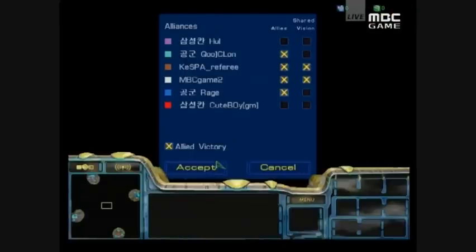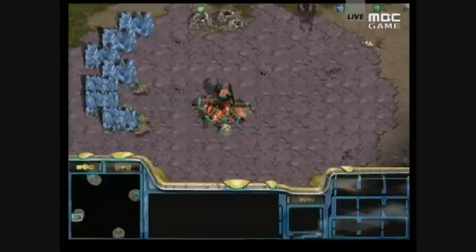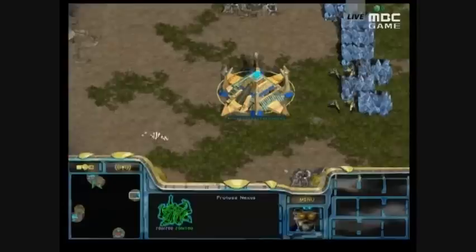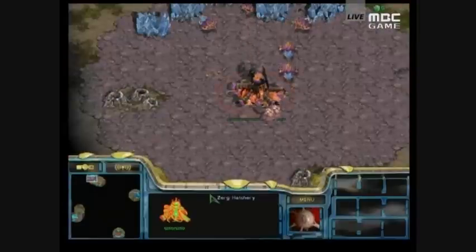Let's take a look at the starting positions. In teal, Klon playing Zerg for Air Force Ace. His partner is Blue at 3 o'clock, the Protoss player Rage for Air Force Ace. For Samson Khan, we have the purple Zerg Jihoon at 12, and the red Terran Cuteboy at 6 o'clock.